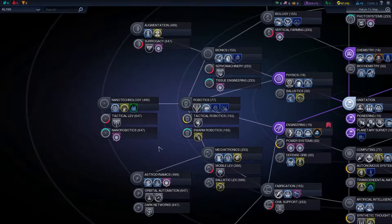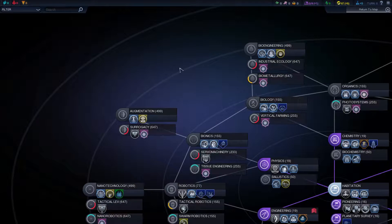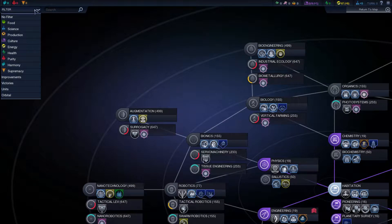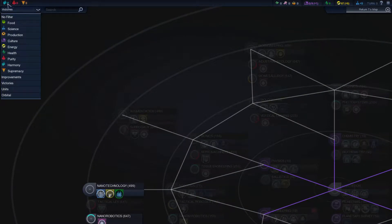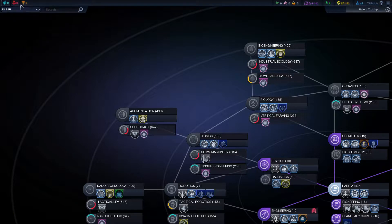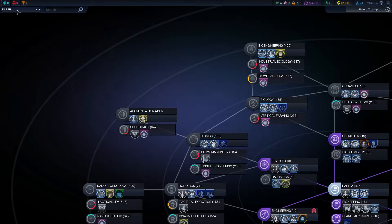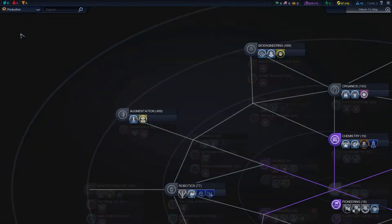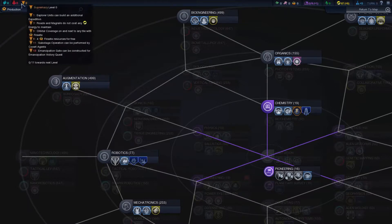I just went to the research tree. Once you're in there, if you go to the top left-hand side, you'll notice there's a filter. There are three main factions or ways that you want to grow your type of people. There's purity, harmony, and supremacy. If you hover over the three at the top, you'll notice that each one gives you different things depending upon what level you are in it.